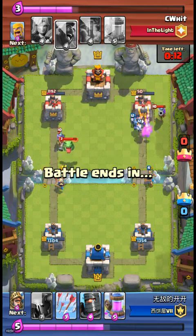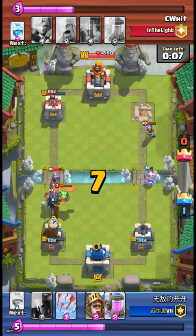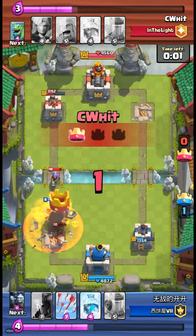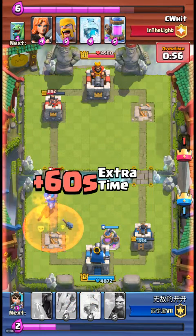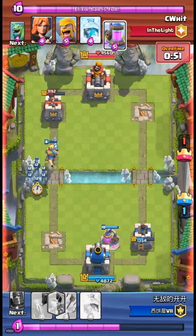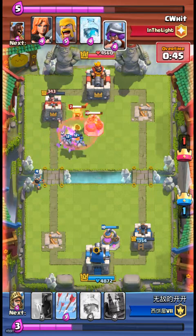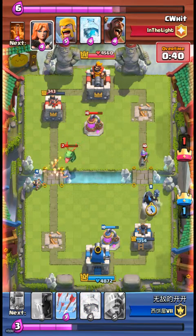The minion horde on the tower — really bad mistake if you don't take that out, it will lead to a fatal mistake. You need to take that out as soon as possible. Also the hogs will do damage if you don't take them out. He's working his way to the tower — will he make it? He will make it, taking it down really low.